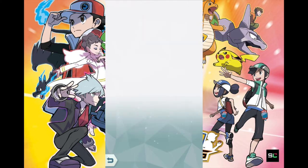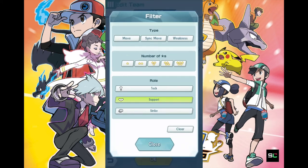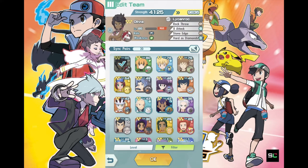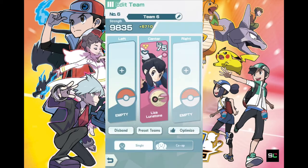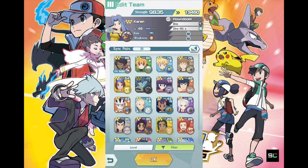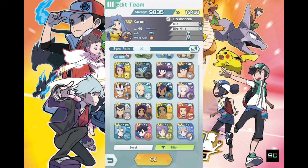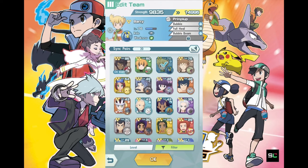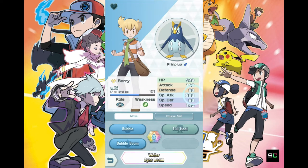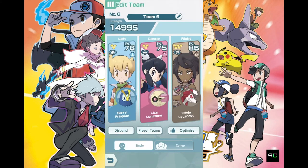I'm going to equip her. Normally this is my setup for an offensive team — Lycanroc uses the normal attack as well. You can have another offensive Pokemon that uses the special attack. Both Lycanroc and Houndoom use the normal attack, so I could probably use another Pokemon. I guess Barry's Piplup, because Piplup uses the special attack stat. So this is a pretty good setup for both physical and special attack.